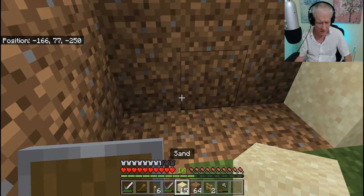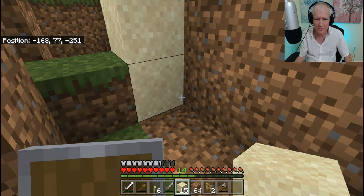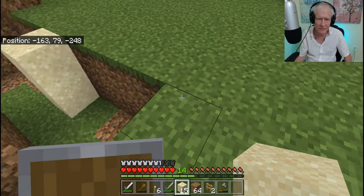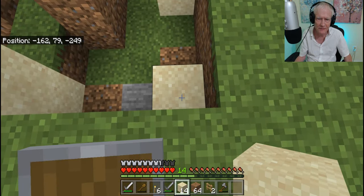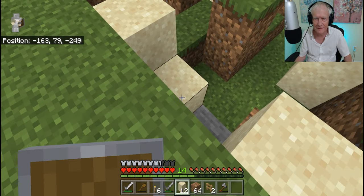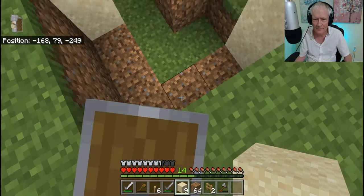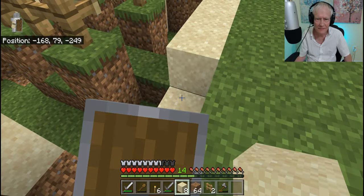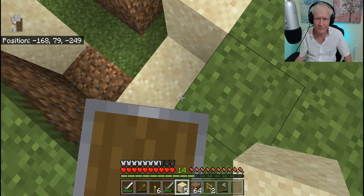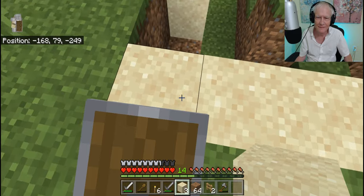Okay, here's where the sand comes in. I'm going to put sand all the way across this layer here. Maybe it's easier to jump up here and do it like this — let's try that. Yes, okay. Move on here.